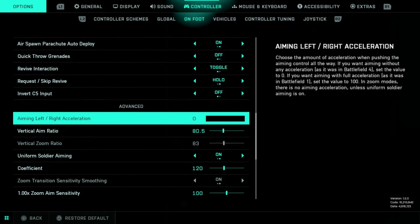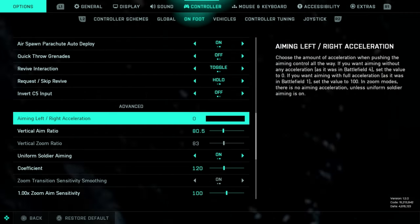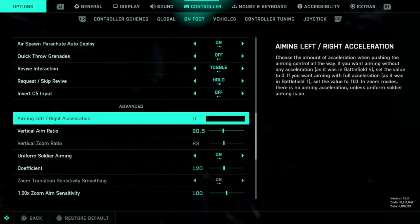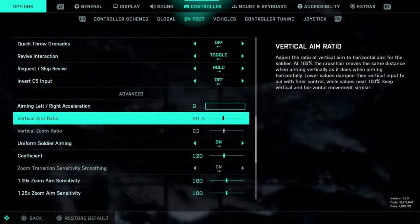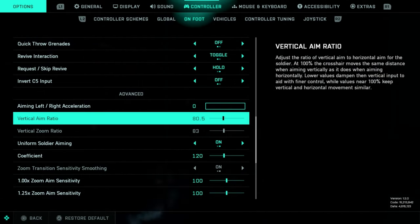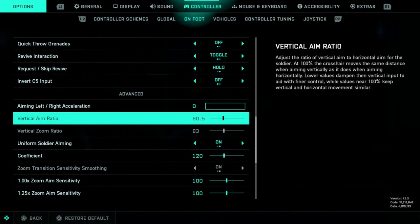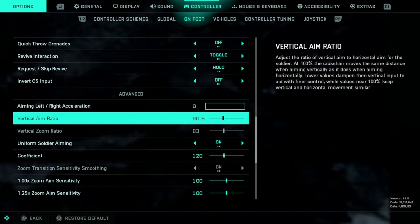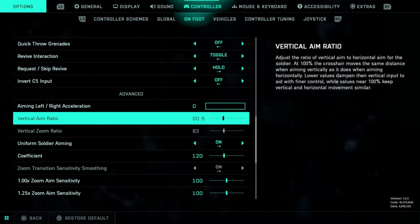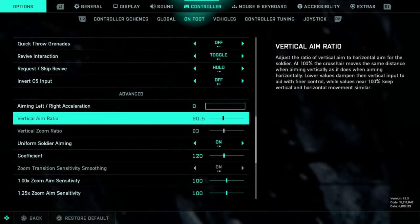Aim acceleration — left and right — we're going to turn this down to zero. I tinkered with this going up or down a little bit, but ultimately I think zero is the best place, and it usually always is, and I think this is no different. The vertical aim ratio I lowered down to 80.5. When you make quick turns, you'll find yourself looking up or down a little bit. Lowering this to somewhere between 79 and 81 is going to give you an opportunity to make quick 180-degree turns without ending up looking three or four feet up or down by the time that turn is over.